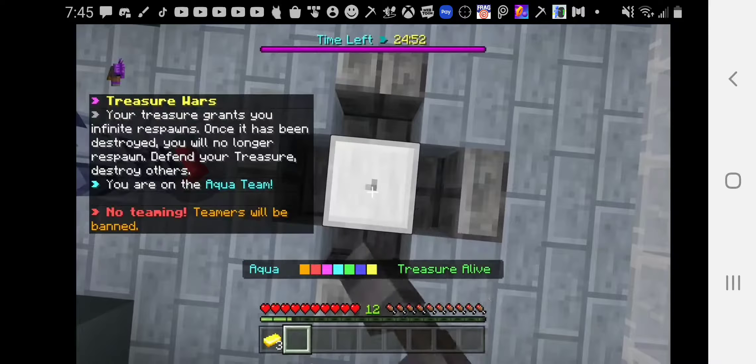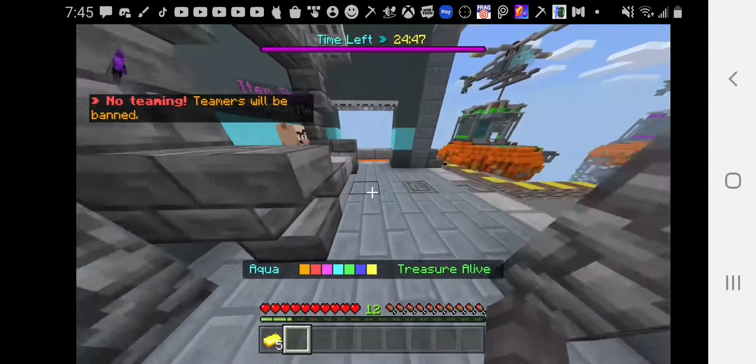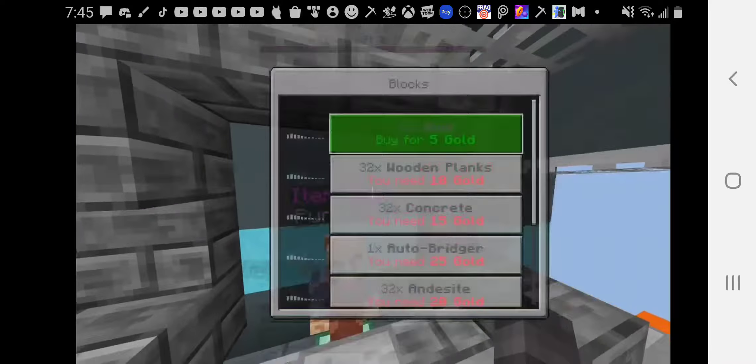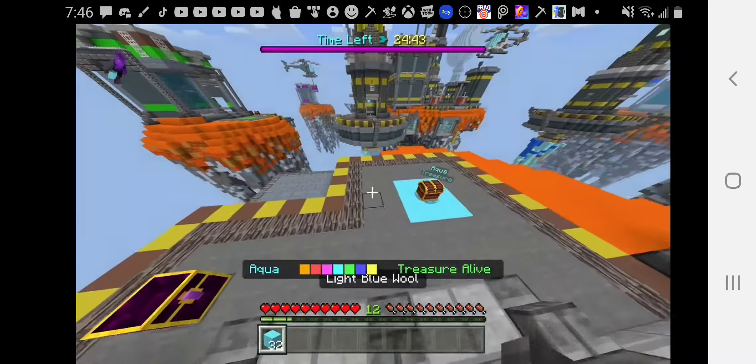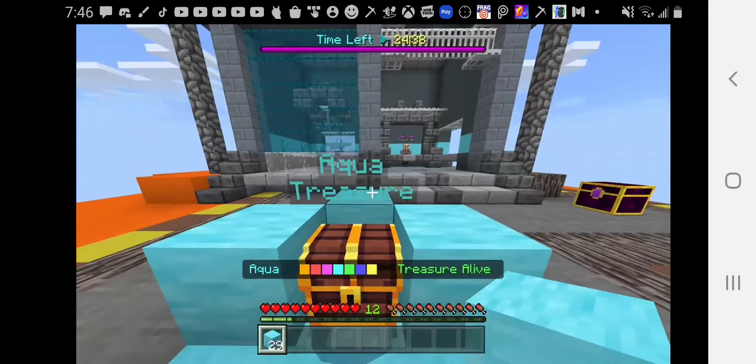This is a PvP texture pack that I have on right now. Well, it's not a PvP one — you can get it in the marketplace. It is called RUF Textures, and the F is capital.